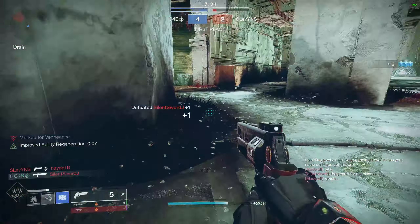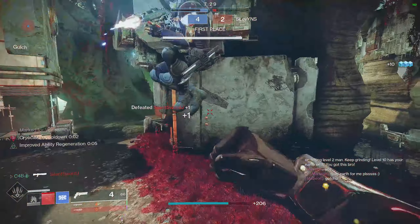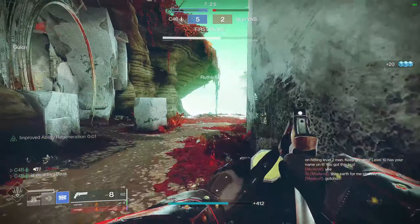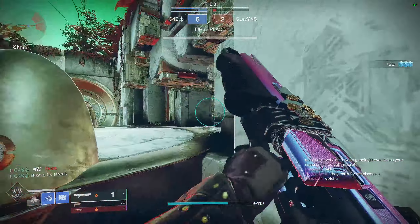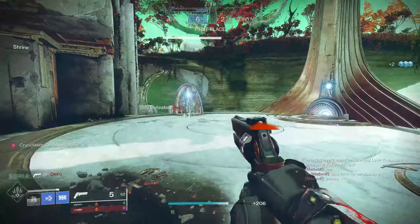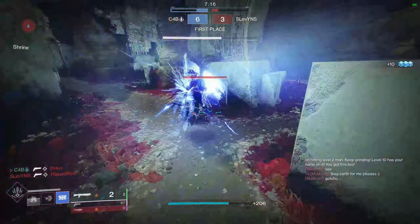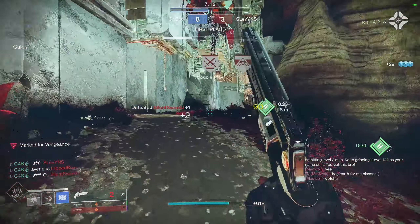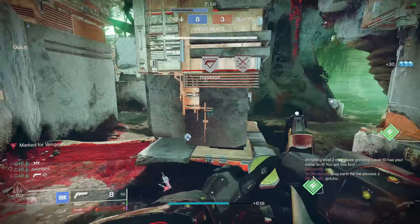You'll hardly ever be outside of the max range of this gun, which makes it great with Stasis Titan. When you're getting into engagement ranges where the gun's a little bit cumbersome — like those close range fights — if you're on Stasis Titan, you just switch to a shotgun and slide. It really covers every medium to long distance if you have this gun paired with a shotgun.